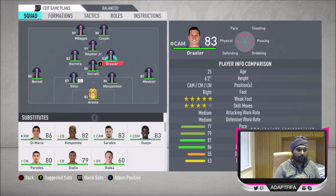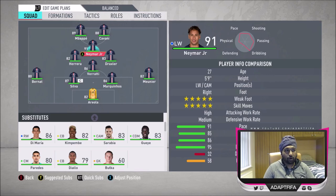Draxler has five-star weak foot, which is always nice, and four-star skill moves. I've been a fan of Draxler for years — there was a FIFA, I think FIFA 14, where he was a very overpowered 80-rated CAM; that card was broken. In the CAM role I have Neymar. His official rating is 92 on Ultimate Team, but on this demo he's 91-rated — five-star, five-star. It doesn't matter what foot he takes the ball on.